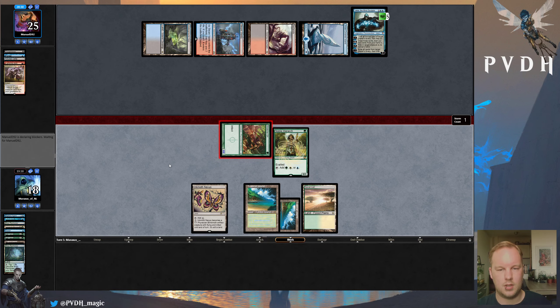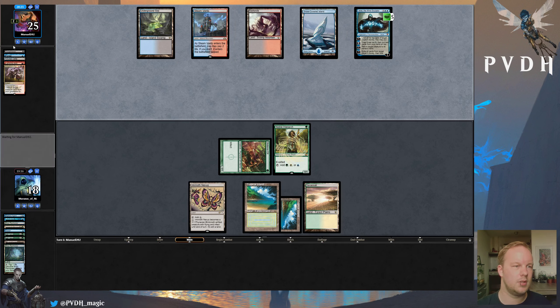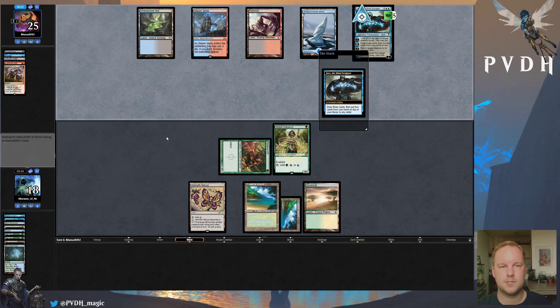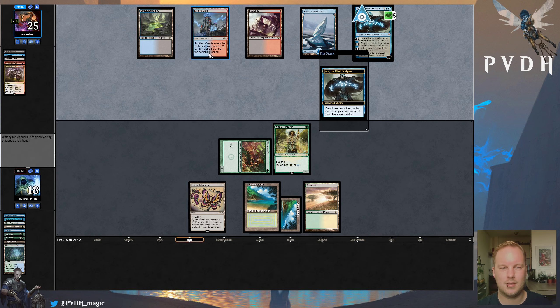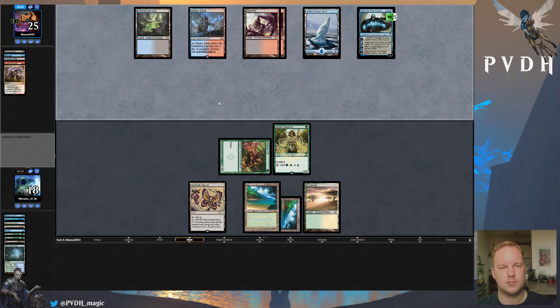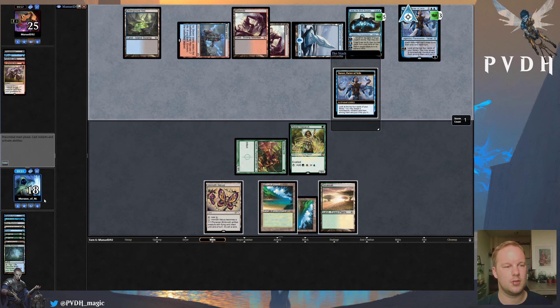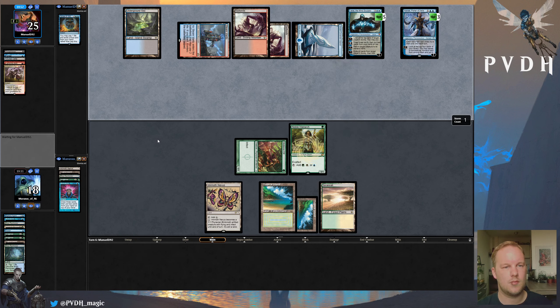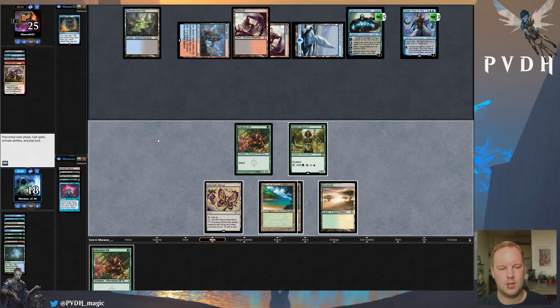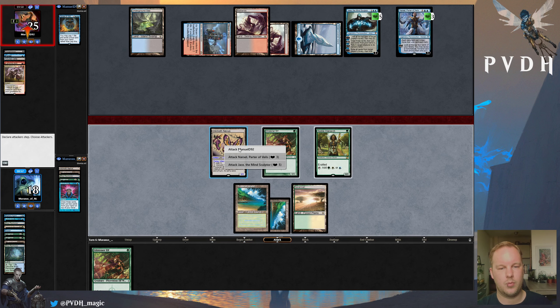Now I don't want to draw the Swords to Plowshares, so I'm definitely just going to fetch here. I'm going to try and get this game over with. They're Grixis Control apparently — with some budget options. Though I think on Magic Online the Volcanic Islands have increased in price; these days there's a bit more of a difference, since all the shock lands are very cheap. It's also annoying — let's hope they just brick or something. So what I think I'm going to do here is attack with my worst creature and Noble Hierarch the pump.